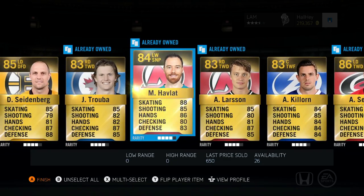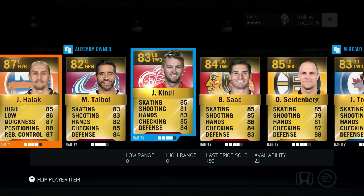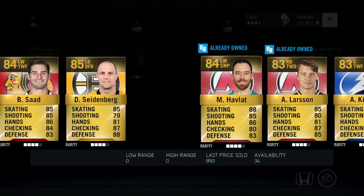That was a pretty bad pack. In total I think there's only like 40k in quick sell — not horrible I guess, but send those guys to the collection for now. Let's see what the quick sell is: there are 24 rare players in this pack, 12k quick sell. All right.